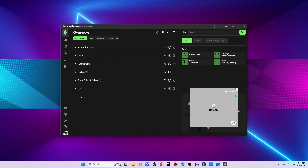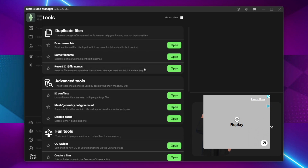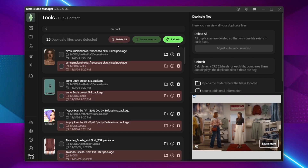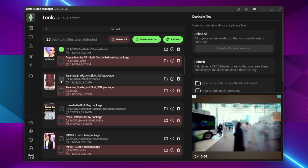Now, to find duplicate mods: look at the left sidebar of the app — there's a menu with different categories. Click the Tools icon, then click on 'Exact Same File.' This will show you every duplicate mod file the manager has found. The Mods Manager lists all duplicates side-by-side with details like their names, sizes, and install dates.